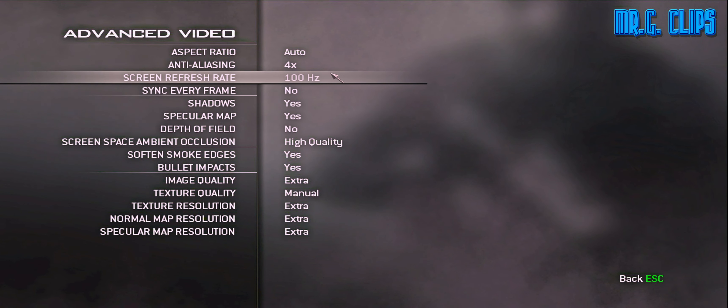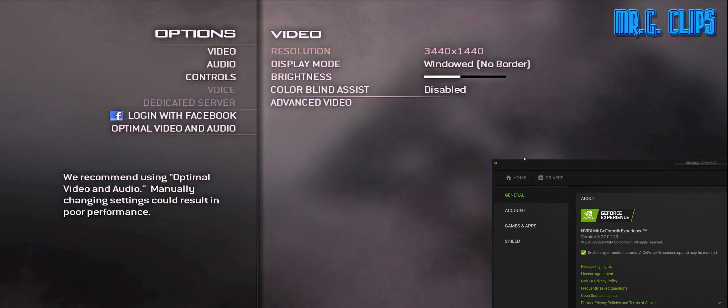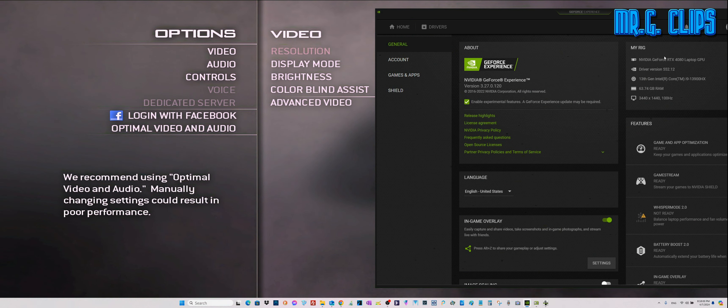My display is 100 Hz. I have an NVIDIA GeForce RTX 4080 laptop GPU — obviously it's not as powerful as a desktop, but good enough for me — and a 13th generation i9-13900HX CPU, which is a 24-core CPU. I upgraded to 64 gigs of RAM; the factory said 32 max but evidently not — 64 works just fine. The resolution is ultra-wide: a 35-inch screen at 3440 by 1440 at 100 Hz.